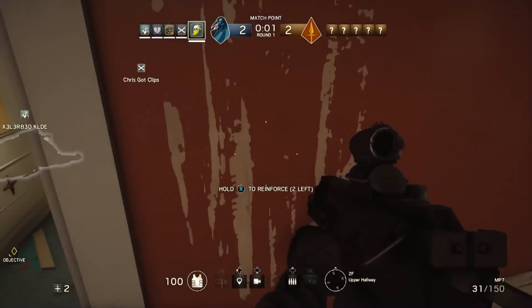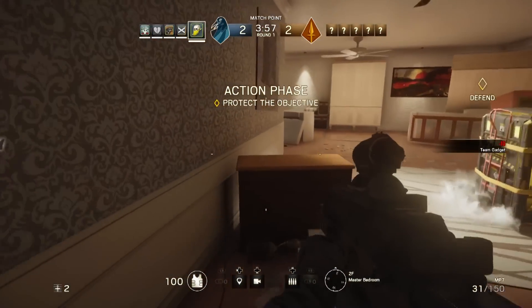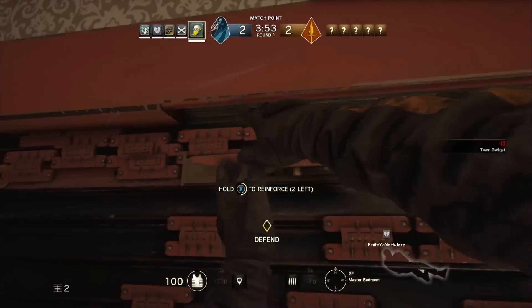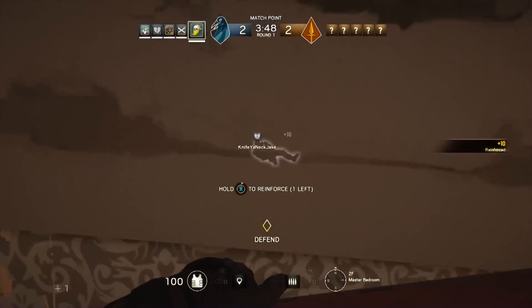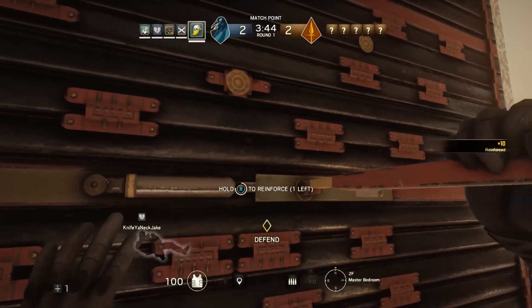Bandit is most effectively countered by IQ, who can see his traps. He's also countered by Thatcher, who can disable his traps with an EMP. Twitch can also roll in with a drone and use it to shoot out the batteries. But really anybody with a line of sight on a battery can shoot it out — it takes one hit to drop it and then the device is offline.